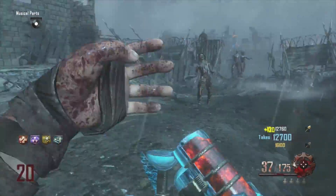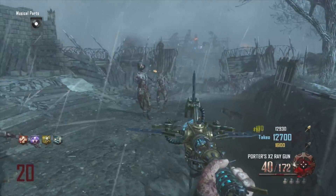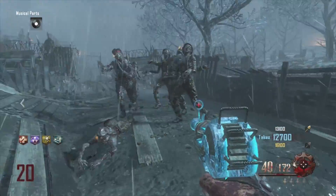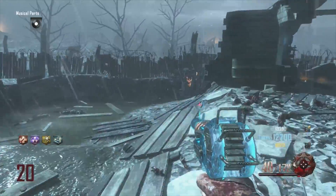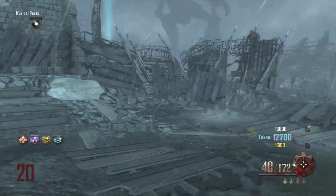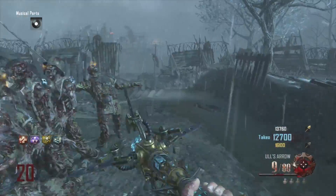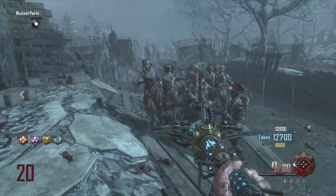A map like Origins and Mob of the Dead has a high replayability value. Because you can build the Golden Spork, Hell's Retriever, Blunder Gat, Acid Gat. On that map you can make four different weapons — the regular Blunder Gat, the Acid Gat, the Sweeper, and the Retriever — it was a bunch of different things you could do to make the game different each time.